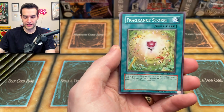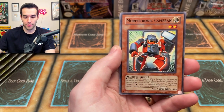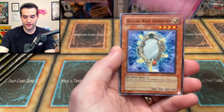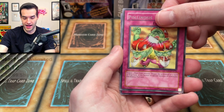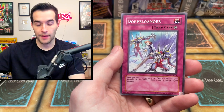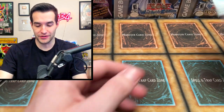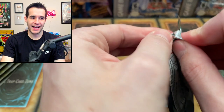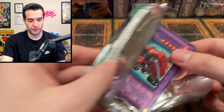We have Comrade Swordsman of Landstar, Fragrant Storm, Confusion Chaff, Bamboo Scrap, Morphotronic Camerain — he's trying to get that vlogging job in — Revival Gift, Healing Wave Generator, Polynosis, and Doppelganger again. Power of the Duelist, let's go. So far, two supers. Not great. We're looking for Ultimate Rares, Secret Rares, Ghost Rares.